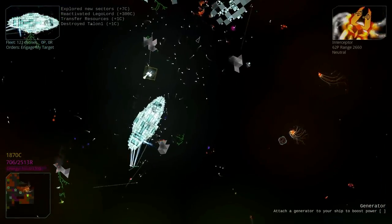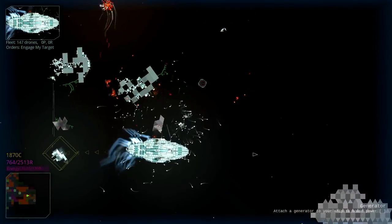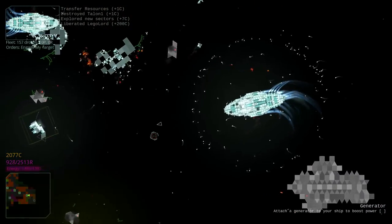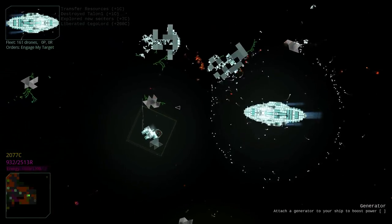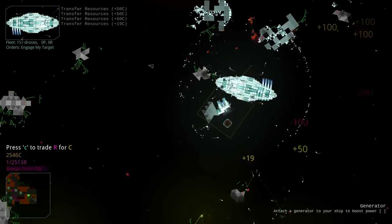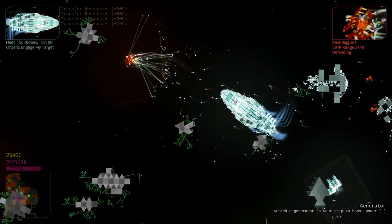That was the smallest starting station I've ever seen — normally it's a bit bigger than that, like an actual damaged ship. It's just the core and a stick. We do want to wait around to sell the resource we have. Liberated Lego Lord — but I just made it. So I'll just go ahead now and skip until we have enough credits to finally buy the next type of drone.